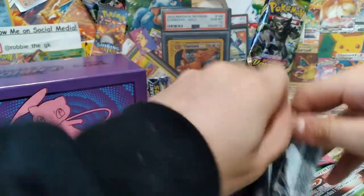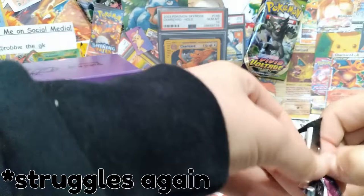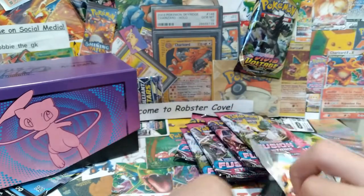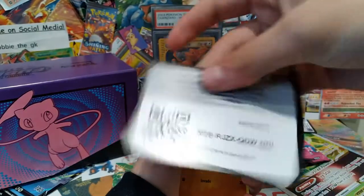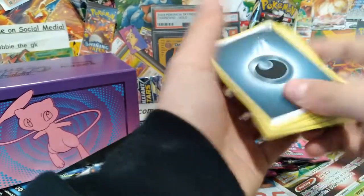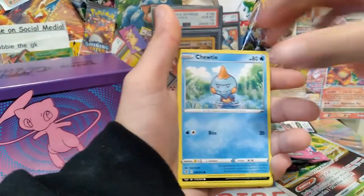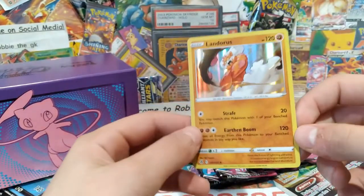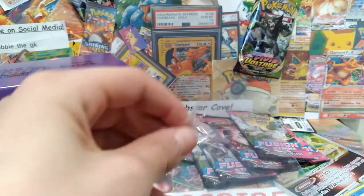Second pack - let's get some big hitters. Code card. Fusion Strike is like one of the least talked about sets, but if you actually look at the checklist, it has some really great cards you can get, like alternate art cards that are pretty crazy. We got a holo Landarus - that's a really nice holo.